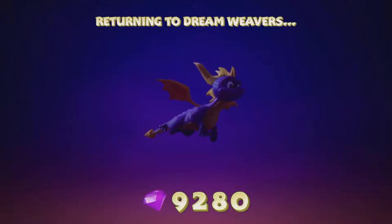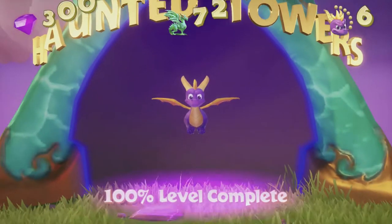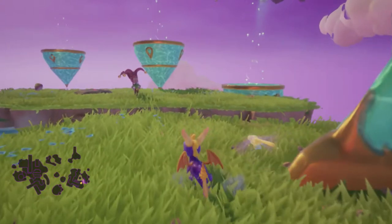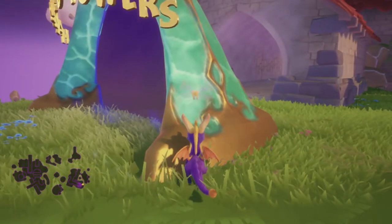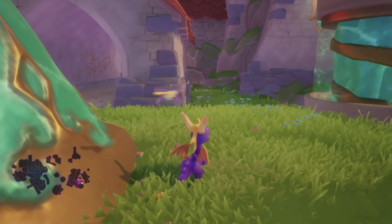Dreamweavers hub is done. Each of the levels in Dreamweavers is now 100% done, except for the flight level which is I think 60%? Maybe 70%? I didn't do the all-in-one, but I did all the others. Let's have a quick look - 80%, cool. So yeah, I guess that's it for this video. Next time we're gonna go to Norc Nexus. The game calls it Nasty's World or something, but it's Norc Nexus - it's a much better name. I don't know why they renamed it. Thanks for watching. I hope you enjoyed.